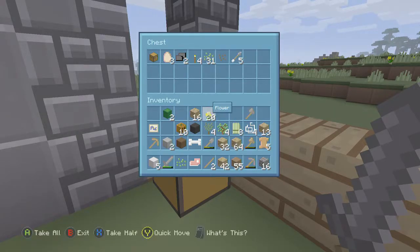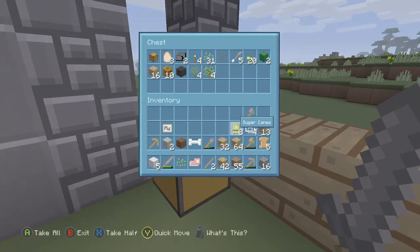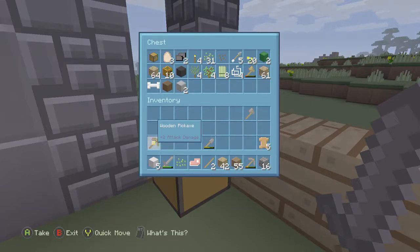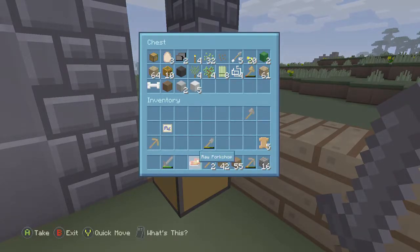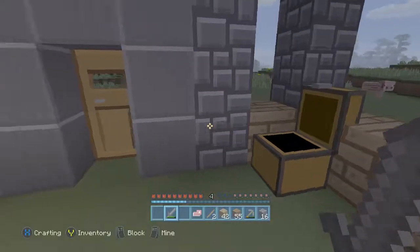Let me sort through my inventory — put all the wood in there, take that out. Light gray wool looks like stone, but we'll put that in there. I'll take that with me — we need to cook that iron. Alright, that should be good.